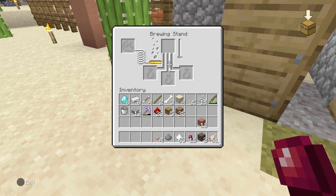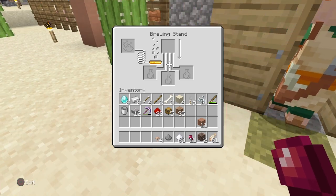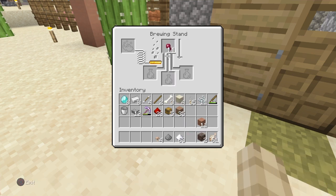Once you do that you go to your brewing stand, which is made from cobblestone and iron — or redstone, one of the two. You grab your water bottle, and you're also gonna need blaze powder, which comes from a blaze rod, to fuel your brewing stand.